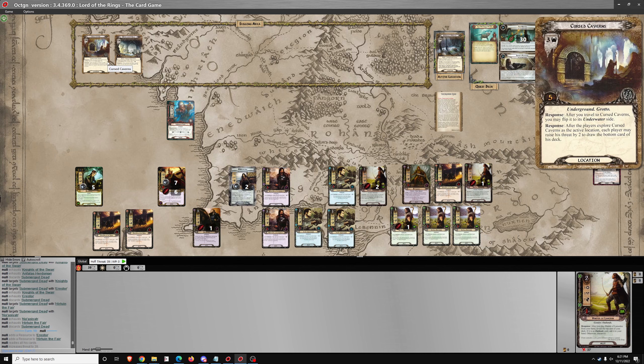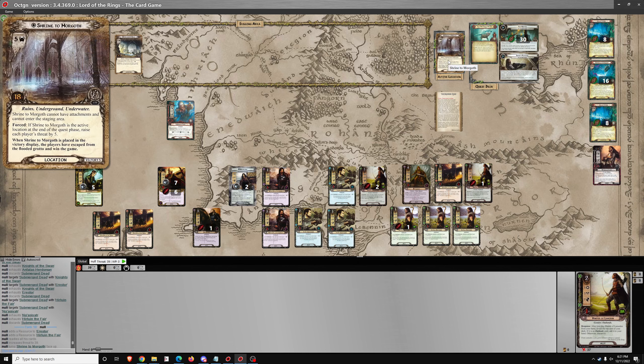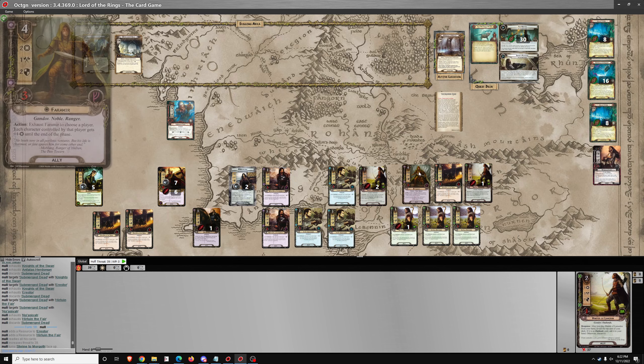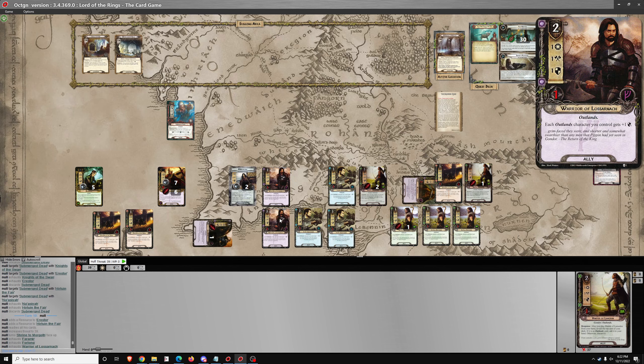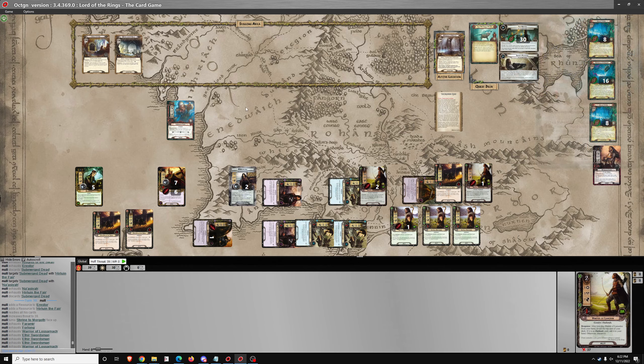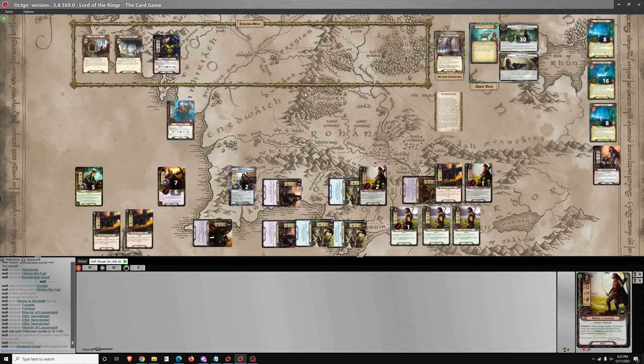Beginning of the quest phase, Shrine to Morgoth is going to flip. Cannot have attachments, cannot enter the staging area. It's active at the end of the quest phase — raise progress by 5. So we need 18, 19, 20, 21, 22, 23 progress. We'll quest for 30. The card is a Drowned Dead — 23 progress total.